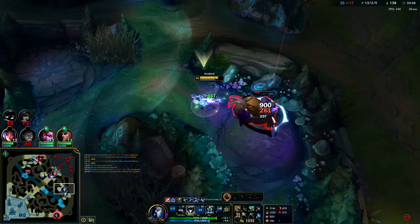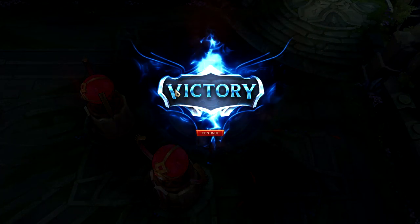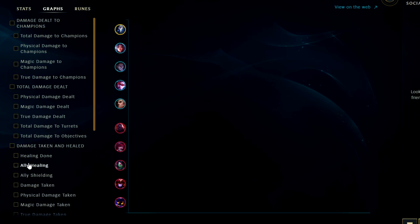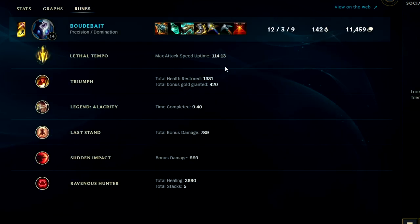Akalese — that's it man, they couldn't handle the full power spike Kindred. If you guys enjoyed this Lethal Tempo Kindred jungle, don't forget to like, comment, and subscribe. My name is King Sticks, thank you for watching. Looking at the damage dealt, we did have the most, which makes me happy. Looking at damage taken, we also took the most — Sion took slightly more, but we took quite a bit, meaning we were tanking and scrapping a lot. For runes: Lethal Tempo had a max uptime of nearly two minutes. Triumph gave us 1300 health and 420 gold. Alacrity we completed at the nine-minute mark. Last Stand gave 789 extra health. Sudden Impact gave 670 extra damage. Ravenous Hunter healed us for nearly 4000 — not too bad.